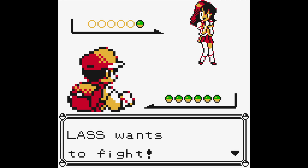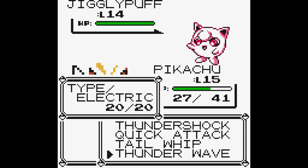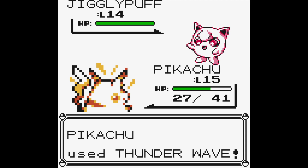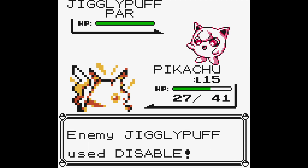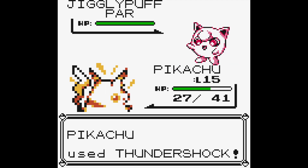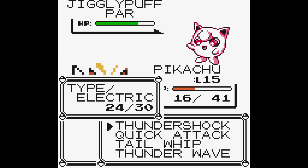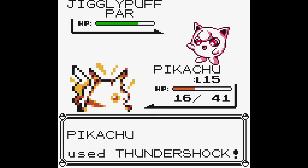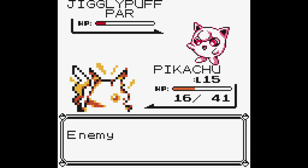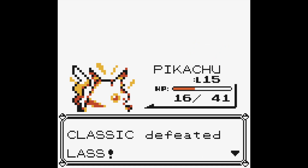It's been a while since I've played this game. Jigglypuff! Let's paralyze this Jigglypuff and try to avoid it putting us to sleep. Now we'll Thundershock it. For some reason it didn't affect my Pikachu, which is great — actually a pretty easy battle against Jigglypuff.